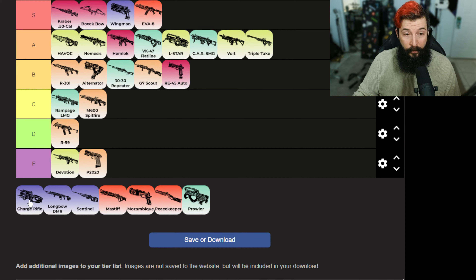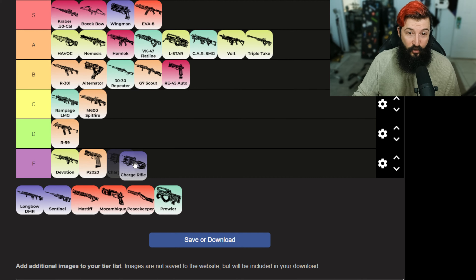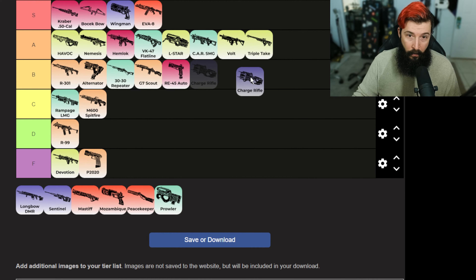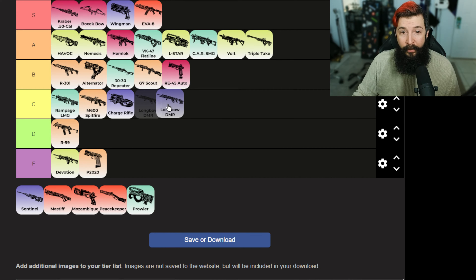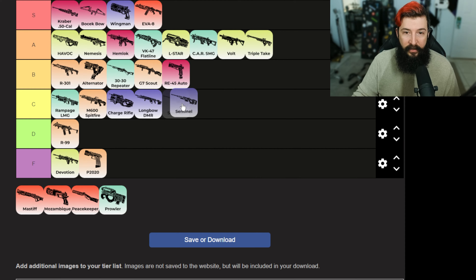Charge rifle — I'm just terrible with this weapon. I think it's crap, but a lot of people love it and think it's fantastic. Because of me I'm gonna put it in C. Longbow — I think longbows are really good but I would rather use a marksman weapon. I'm only using snipers at this point for challenges. I'll pick up a marksman weapon before a sniper if I want range — like the Hemlok does a better job. Remember this is for controller. Sentinel — I think the Sentinel is really good, even without a sight. I'm gonna put it up in B.